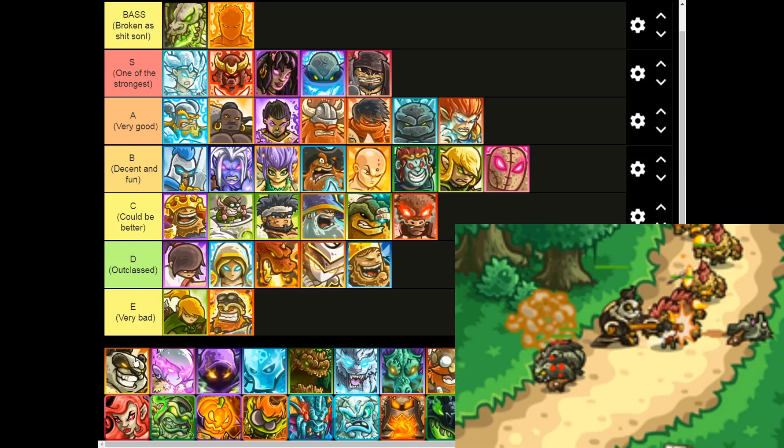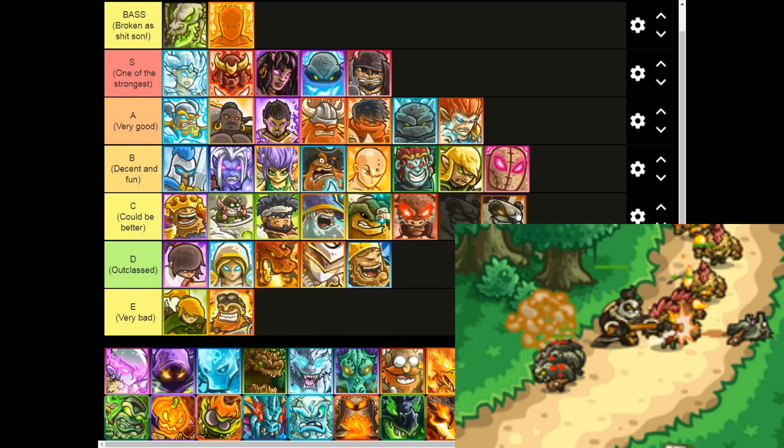Moving on to Zin — kind of iffy. He has some good abilities here and there, his pseudo teleport is kind of nice, his special ability can do a lot of damage and stall for quite a while with a really short cooldown. But the rest of his abilities are kind of iffy, and he has a low attack rate with not that high of damage. C tier — I can't give you any higher than that.